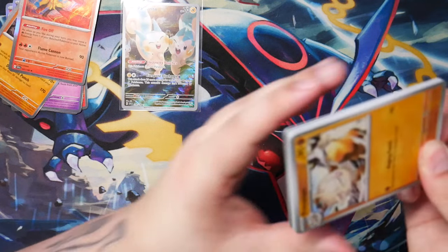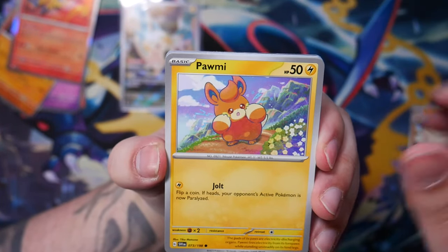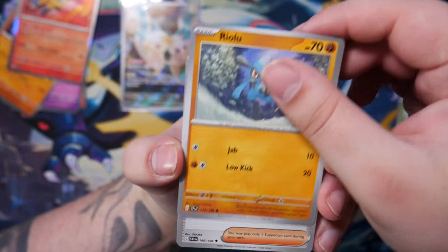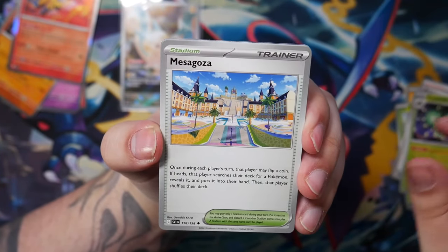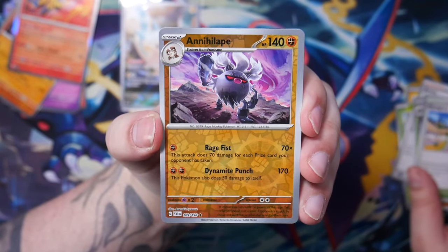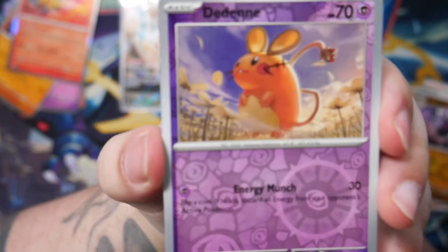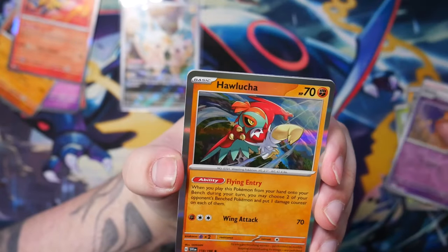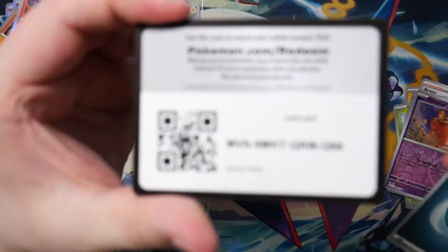Let's try not to spoil it this time. We've got a Primeape, a Palafin, a Tarountula, a Riolu — that's really nice — an Arwen, Cacturne, a Meowscarada, a Reverse Rare Annihilape, and a Holo Eevee. Oh, that looks cool — such a cute illustration. I like this. And a Hawlucha Rare.